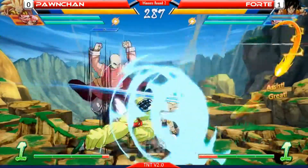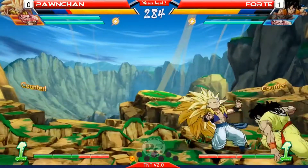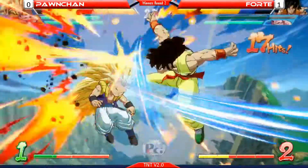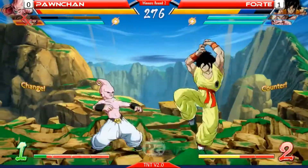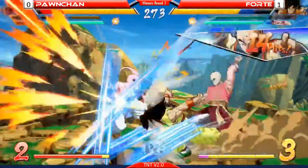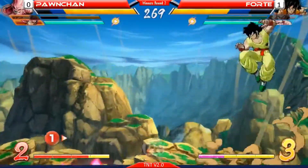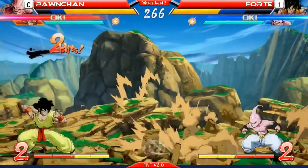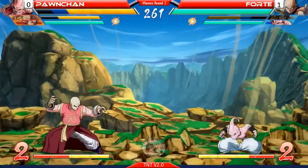I think almost everyone's 5B or 5C is actually zero. A lot of things are universal in this game, which is really weird. A lot of moves are just either zero or plus. Everyone's instant overhead is zero on block. It's weird — so basically everybody's just safe. There are exceptions. We don't have official frame data, but that's what it's looking like so far. We'll see.